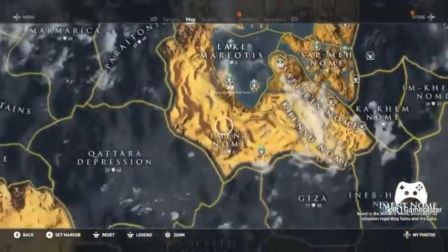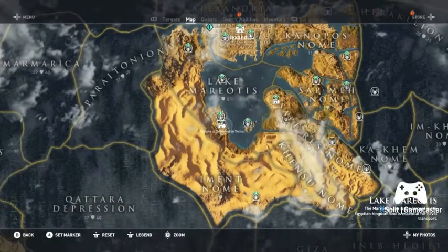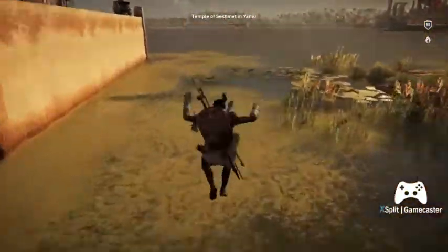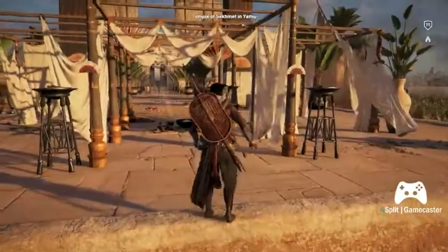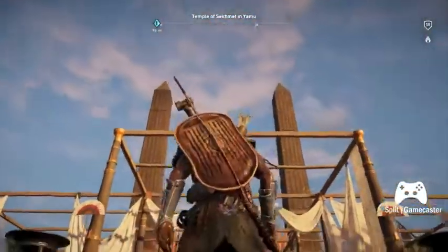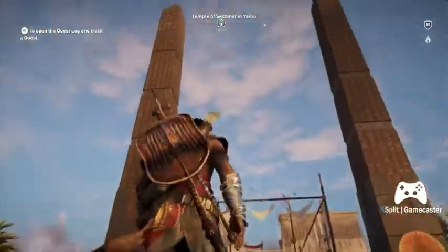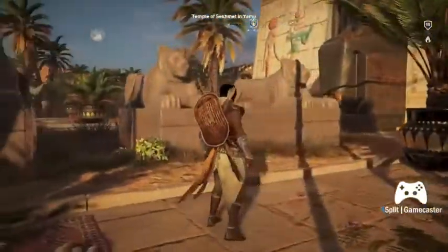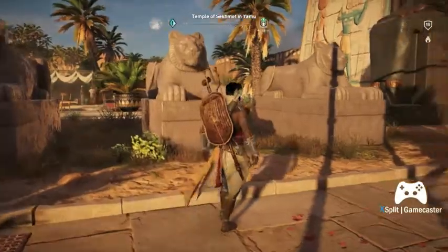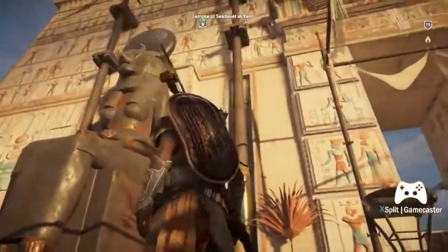Now we will make our way to the last temple, the Temple of Sekhmet, and you'll begin to see a much more ancient Egyptian-looking hypostyle temple rendering. The temple exterior features two gorgeous black obelisks and is lined with two rows of seated lions. And finally we see the enormous carved black statues of Sekhmet seated flanking either side of the entranceway.